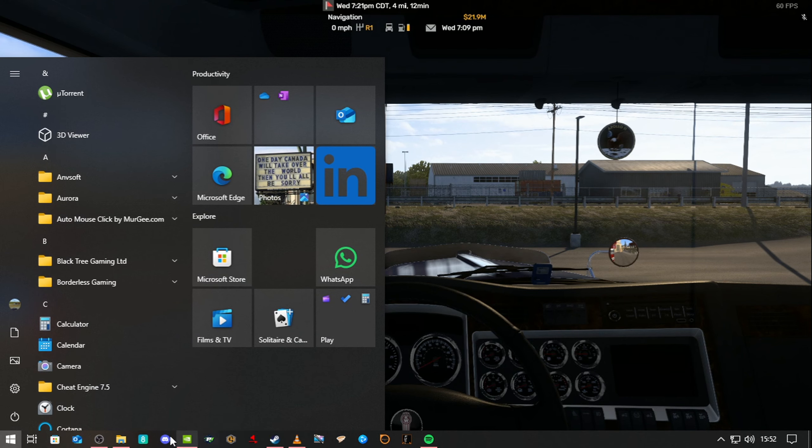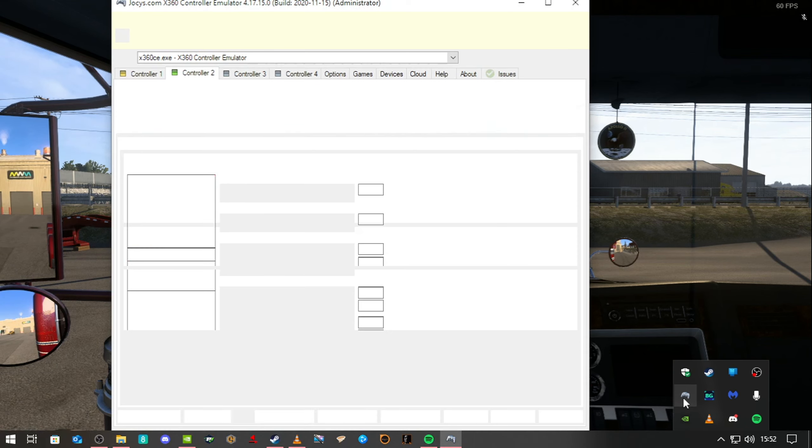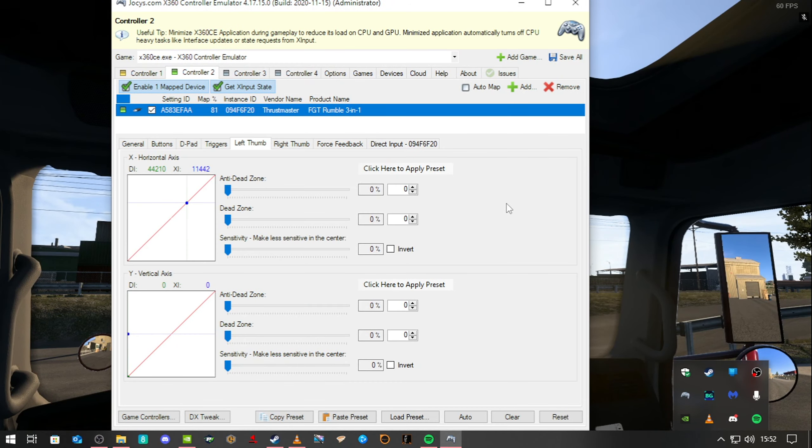That really depends on your setup and the game. I've noticed in Bus Simulator the sensitivity would need to be around 30, and I think in Taxi Life it's about 25 to 30. It depends on the game.